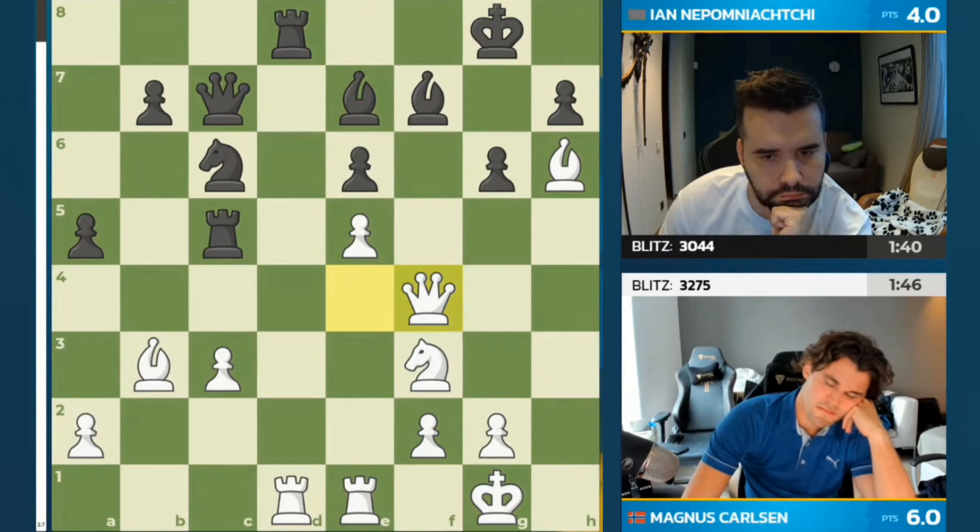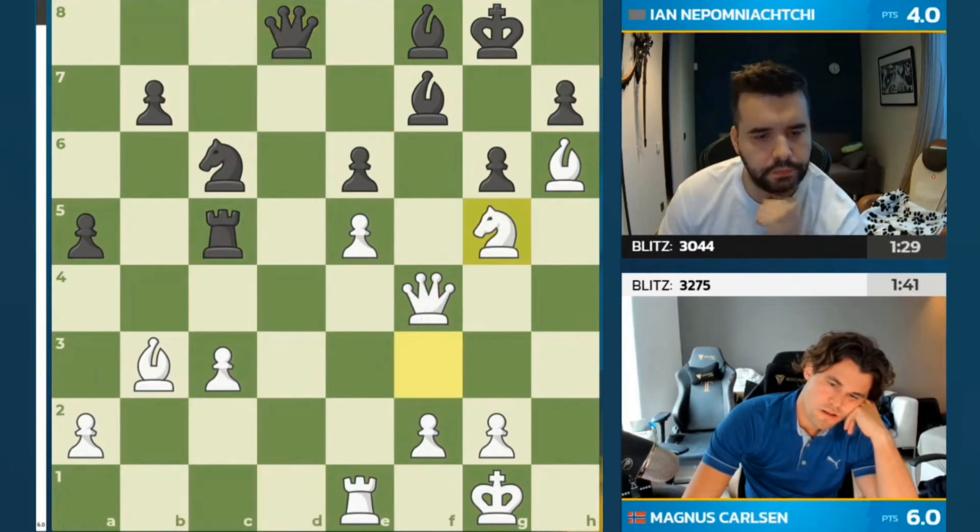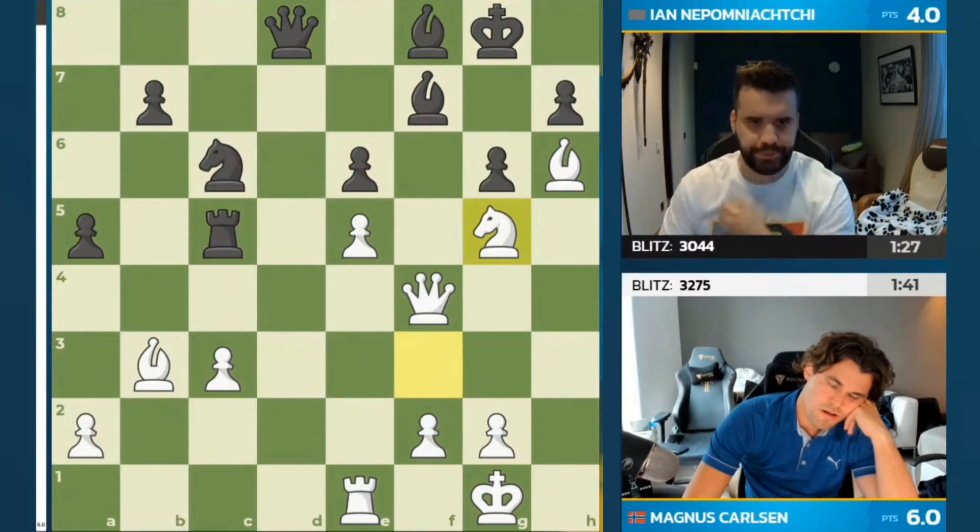Magnus plants a rook on d7 and says he's got good control, but that doesn't look very simple — black would have chances there. The bar is all the way up in Magnus's favor. This looks great for Magnus. In case of rook takes d1, you can also take with the bishop or take with the rook. Jan goes bishop to f8, but this will always leave him with very weak dark squares. Magnus trades on d8, and maybe knight g5 now? Oh — that's a crusher! Because f7 is hanging directly.